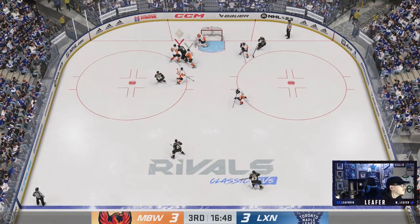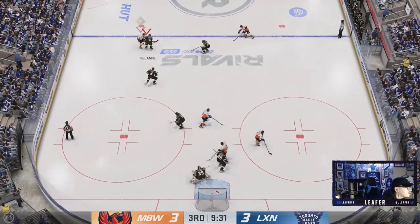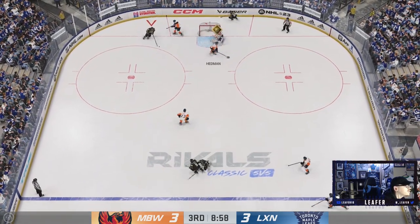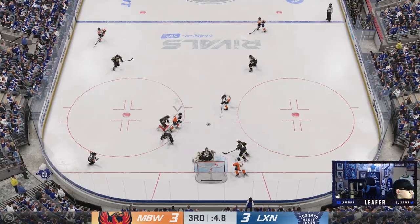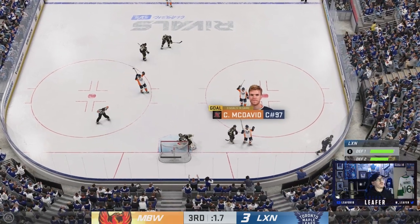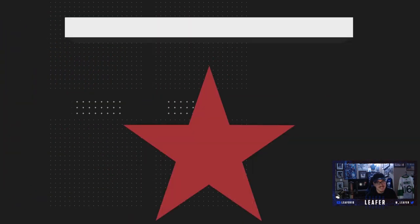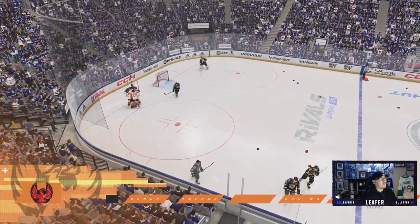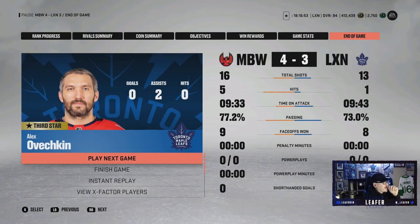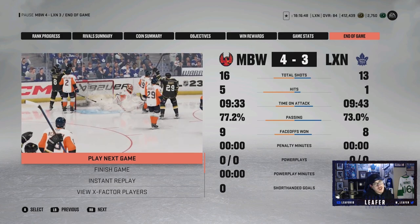Ovechkin takes it to the net — good stick, we still have it out in front — good poke. Solani take off — what a save, man. I hate myself so much. I say this maybe once an episode and I do it to myself — it is what it is. We lose this game. That's unfortunate — the game was dead even; we were set to go to three-on-three overtime and then I played the puck out like a moron. It happens.